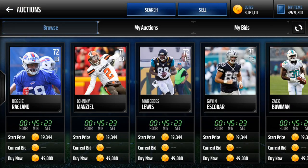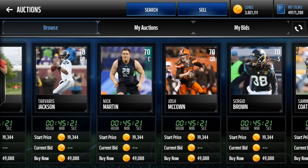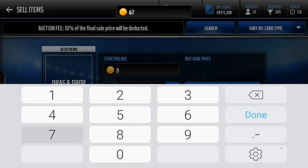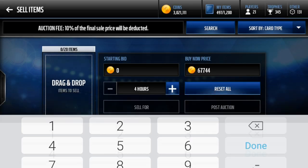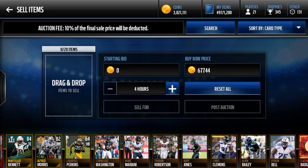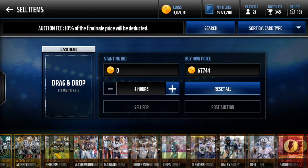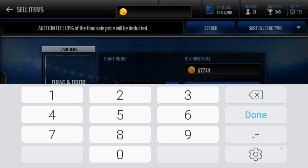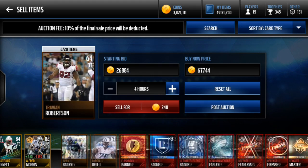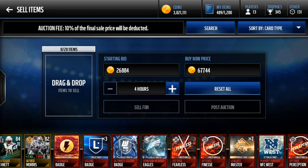All right. So I did the math and the buy now price is 67,744. Remember you want to add 5,312. So 67,744 — I believe that's it. And look at this — I've emptied my bench. I only have a few bronze players on. Bid price, you just do something random. What I'd like to do is close my eyes, start with a 2 and just spam 4 numbers. So 26,884. Put these up and they will sell. You have no idea they will sell.